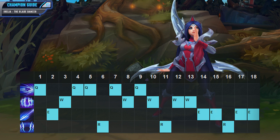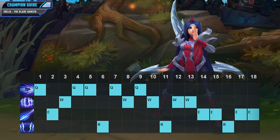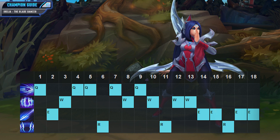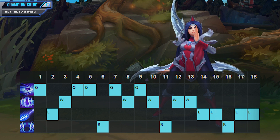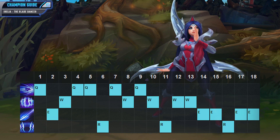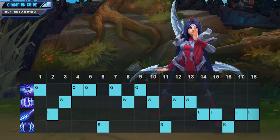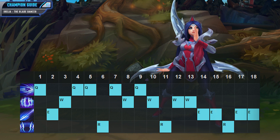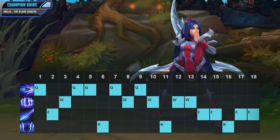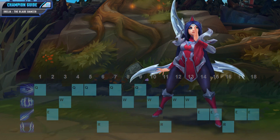For your skill order you first want to put a point into your ultimate whenever you can at 6, 11, and 16. You'll then want to focus on maxing your Q ability first because it is one of your main sources of damage, it's great for last hitting, and it has a really nice heal giving you great lane sustain. For your second max you can do either your W or your E. I usually like to max W second because it has scaling damage reduction and the cooldown drops on the ability as well. In those easier matchups where you don't need your W as often you could max your E second instead because the cooldown will drop and you will be able to stun your targets more often, especially if they're rather immobile.